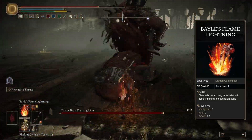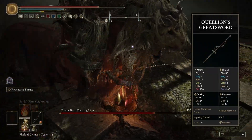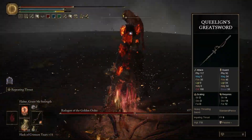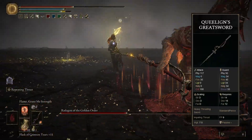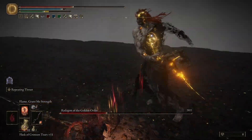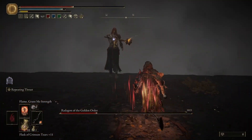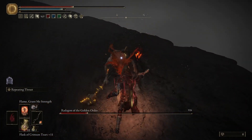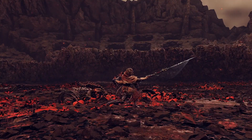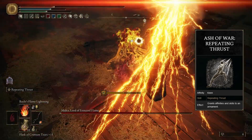Our weapon of choice is the Flame Art infused Queelign's Greatsword. This weapon looks extremely cool — it's probably one of my favorite weapon designs ever. It's a heavy thrusting sword with the best range in its class, it's fast and deals piercing damage, so you can be very aggressive with it, which is great for our build. This is a very stat-hungry build, and since Millicent's Prosthesis gives us 5 Dexterity, and Queelign's Greatsword requires 18 in order to use, we actually have 13 base Dexterity and the talisman brings us up to that level. Also, can we talk about how cool the 100 heavy attack looks? Our Ash of War of choice is the Repeating Thrust for its ability to build up our consecutive attack buffs.